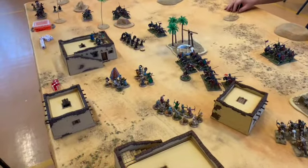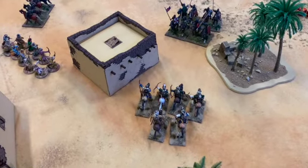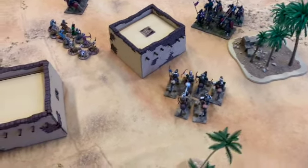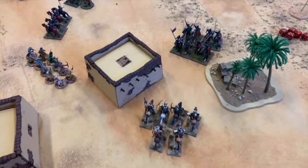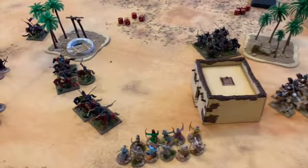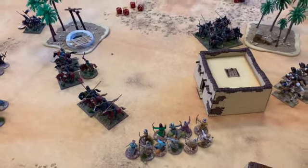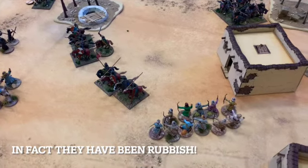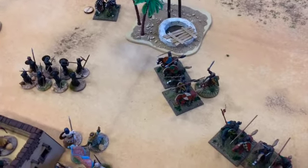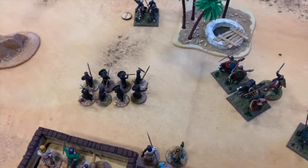The knights made a wild charge at my skirmish cavalry but I managed to evade — I shot at them but didn't do enough damage; you only hit on sixes when evading, and to knock a knight off I need four hits — I got two. My bowmen aren't doing much either. The light infantry unit I had in front of those knights died to a man, though they did manage to take two Crusader knights with them, so that's something — but that unit has gone.